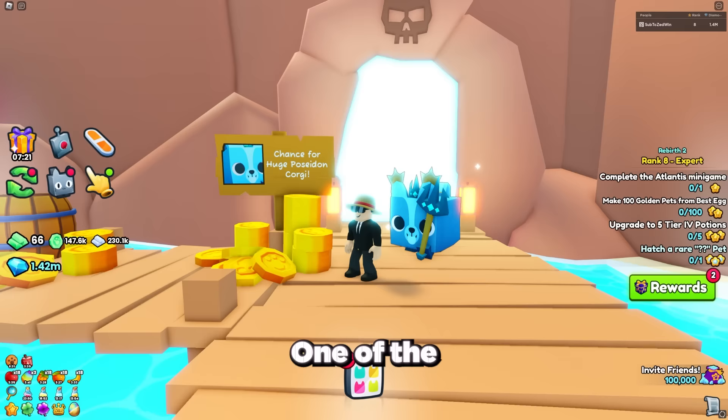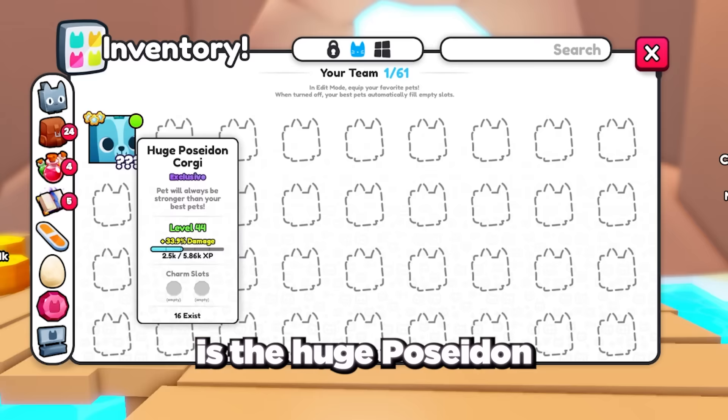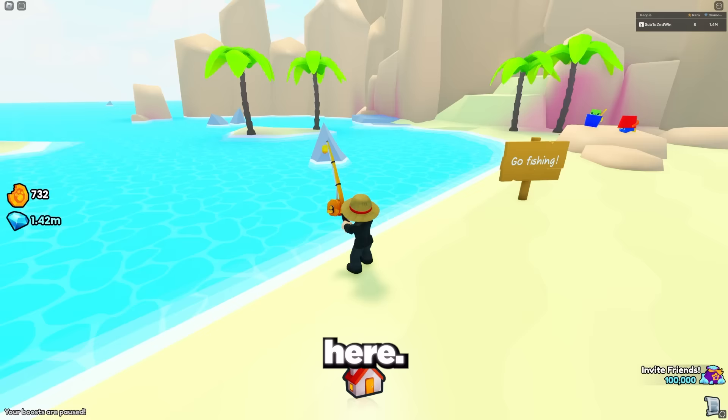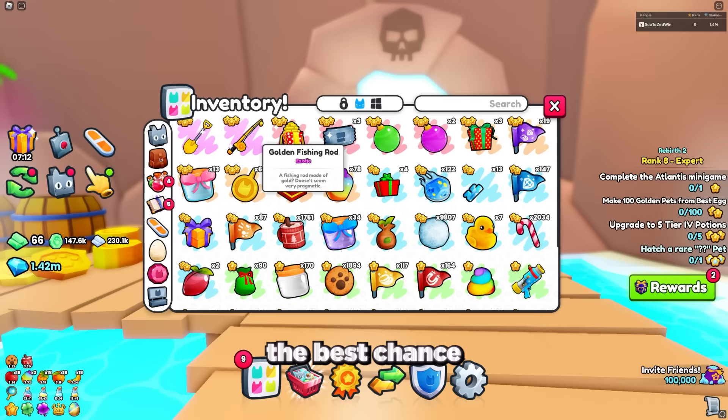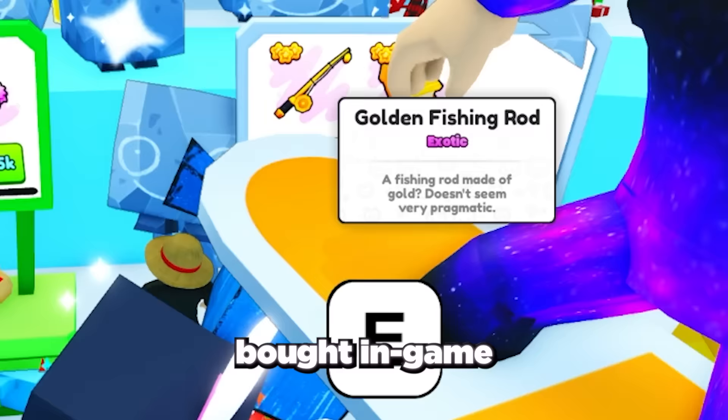One of the most popular huge pets to get is the huge Poseidon corgi, found in the fishing area. By catching a fish you have a chance to get the huge pet. To massively increase your chances, make sure to get better fishing rods from the shop. The best one, which gives you the best chance, is the golden fishing rod — which can sometimes be found from the trading merchant and can be bought in game for around 250,000 to 300,000 gems.